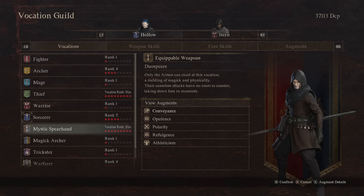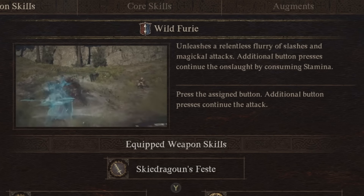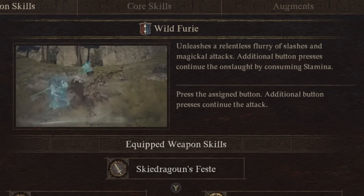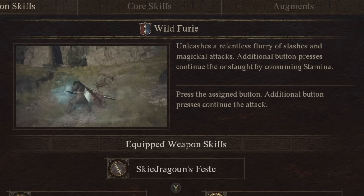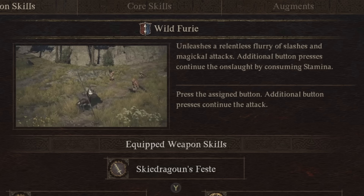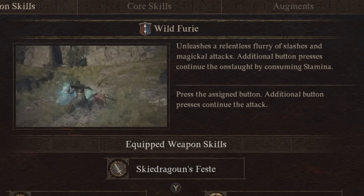Next up we have the Mystic Spear Hand, and this one's really simple. The Mystic Spear Hand's master teaching is Wild Fury, which unleashes a combo of attacks with you and a magical illusion. If you spam the button you get to do extra attacks until you eventually end the combo with that spin slam. However, this consumes a lot of stamina but is incredibly effective DPS.